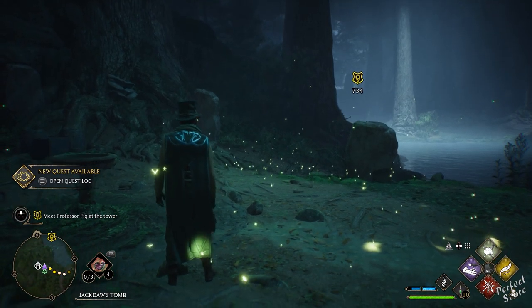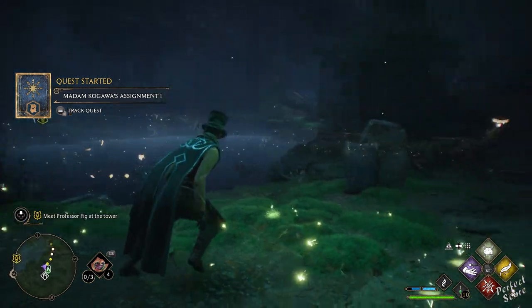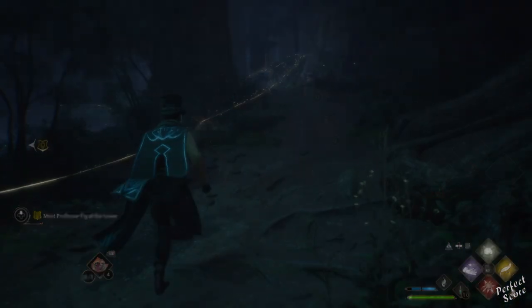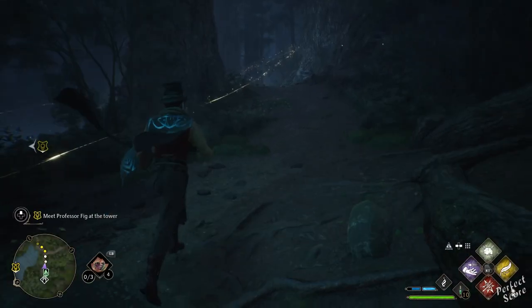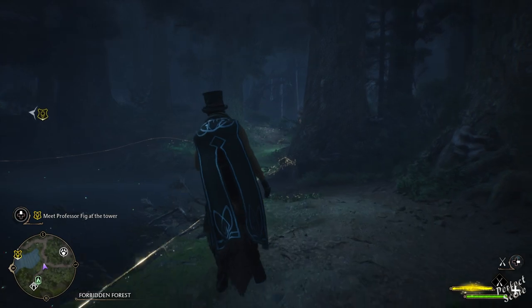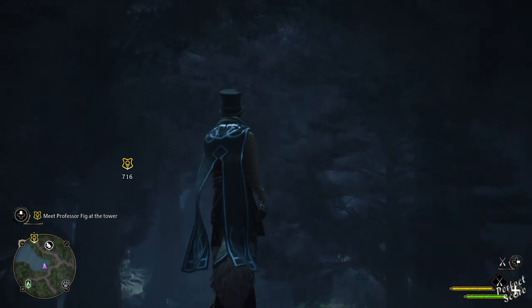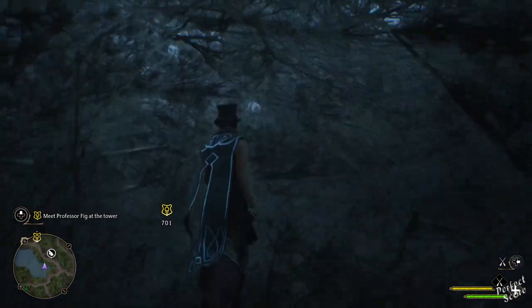So once you actually have your broom, using it is quite simple, although be aware that you cannot use it everywhere. If you're out in the open then it should be fine, but you cannot use it in specific areas. You're going to want to open your potions menu — for me that's the left bumper — and you should see your broom on the right. I have to press B to use it because I'm playing with an Xbox controller, and if you're playing on a different platform, just use whatever the game tells you.